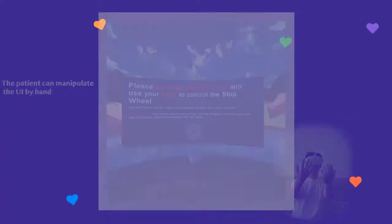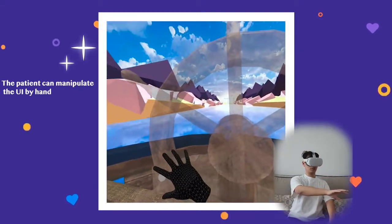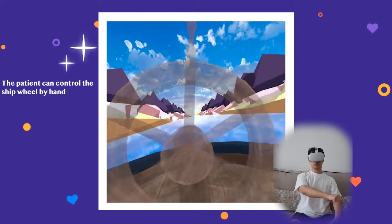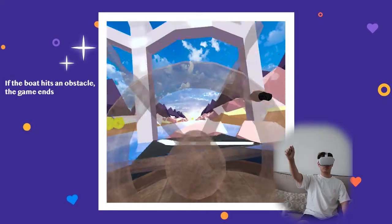For the hand tracking mode, the patient can manipulate the UI only by the hand. The patient can control the boat wheel by hand. If the boat hits an obstacle, then the game is over.